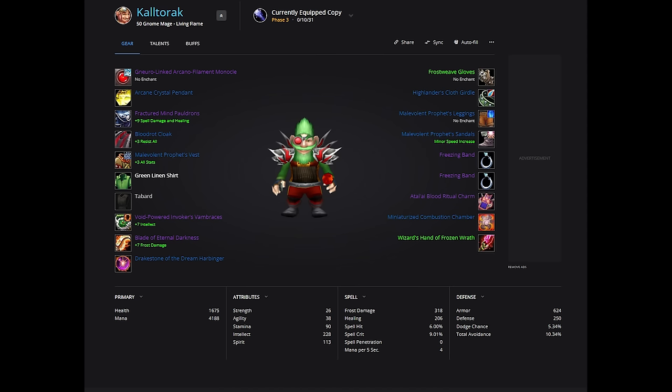Freezing Band is not unique, so if you can afford to buy it, get 2 of them — I bought 2 for 600 gold total. Try and get a Frozen Wrath Wand off the Auction House. Frostweed Gloves are super cheap and easy to get. For the offhand, obviously take the Frost version. Everything else is the same as our Fire BiS.